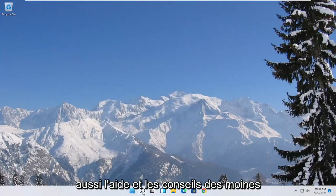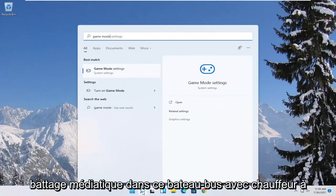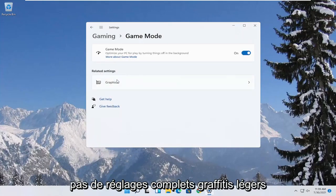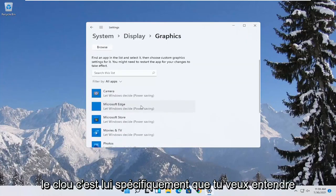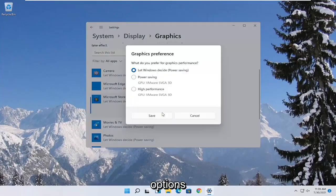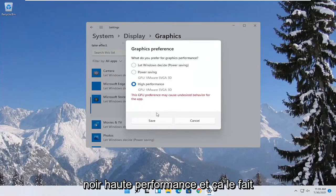Next, open up the Start menu and type in 'game mode.' The best match should come back with Game Mode Settings. Open that up and make sure Game Mode is turned on. Then under Related Settings, select Graphics. If you have specific games you want to enhance, click on the game from the list, select Options, choose High Performance, and then select Save.